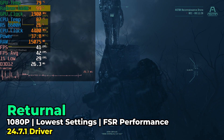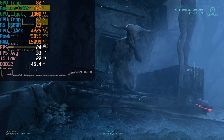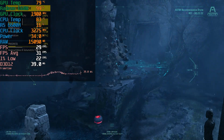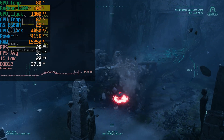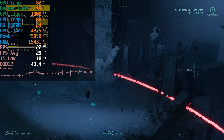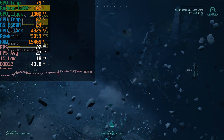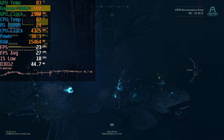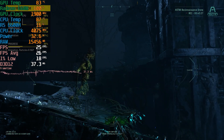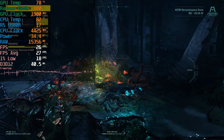I also took a look at Returnal running with the lowest in-game graphics settings and FSR at the performance preset, and this is what I expected — just an absolutely unplayable experience. This game is extremely demanding even on some of the best APUs, so something this cut down was going to have a rough time. Though it again did better than pretty much most Vega systems we've taken a look at, showing some merit over those APUs for gaming purposes. But as you can see, it's not going to do anything remarkable.